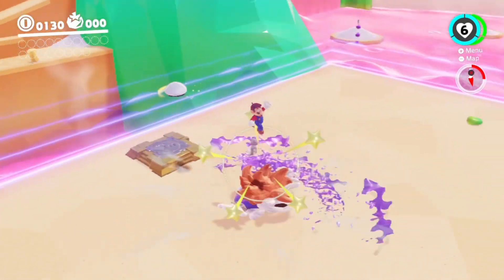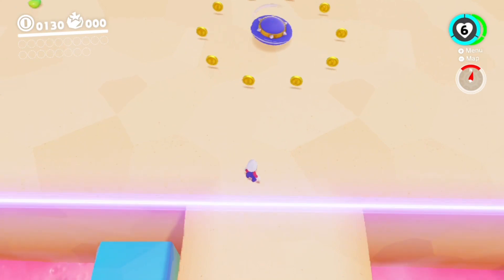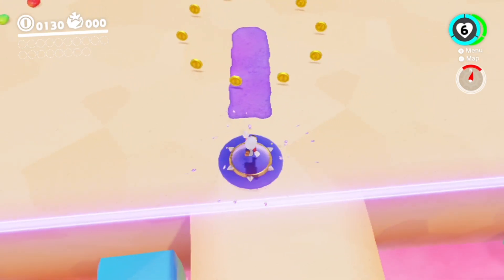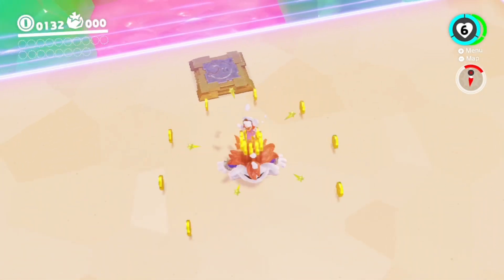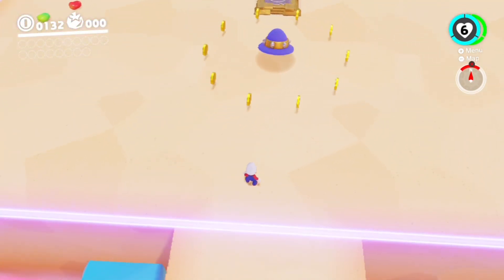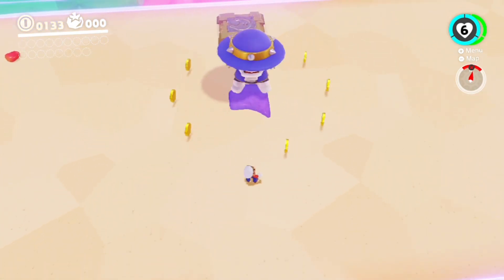Throw Cappy at him and fast jump on his head before he spews. Then when he turns into his cap, just wait and jump on his head. Repeat this process three times and you'll beat it in 30 seconds or so. Stuart is the easiest boss in the game, believe me.